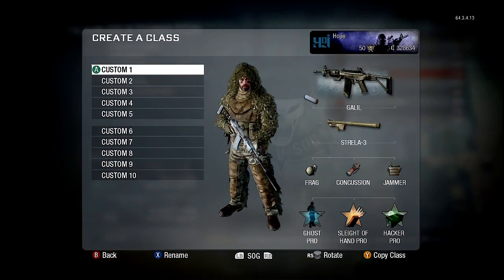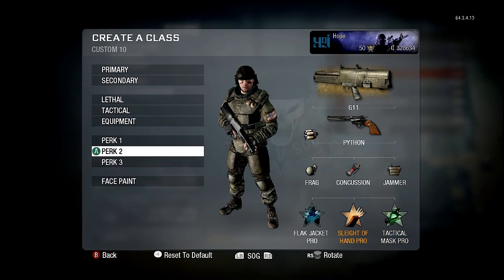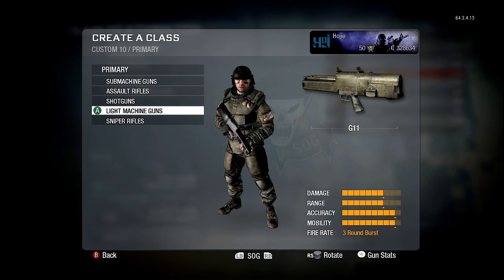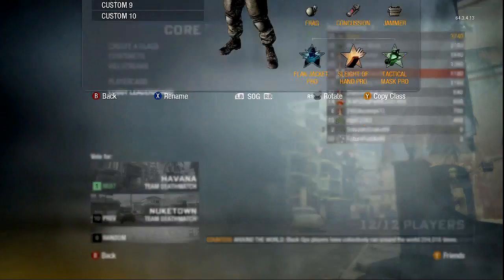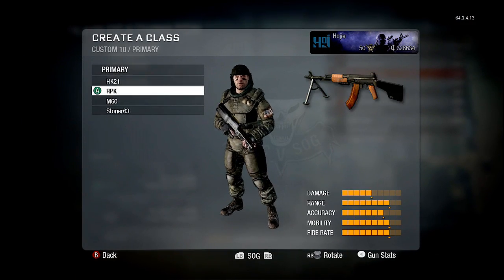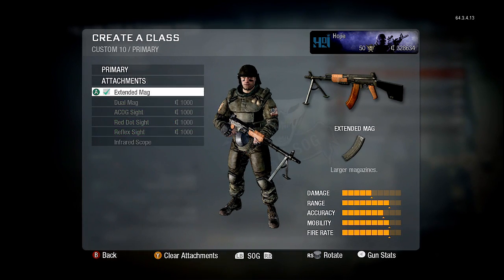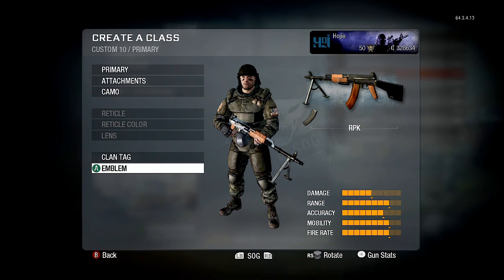What gun do I want to use? LMGs — I generally don't use a lot of LMGs. Maybe we try an LMG. M60? Actually, let's use the RPK.